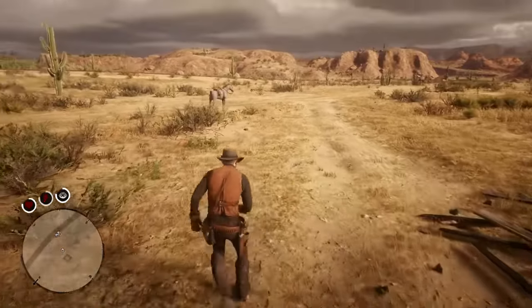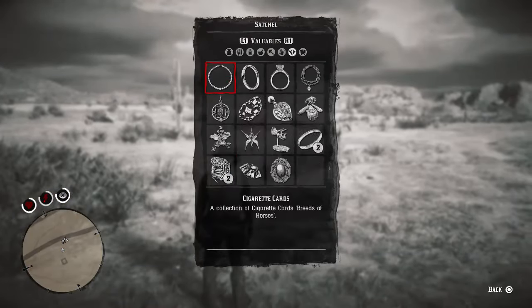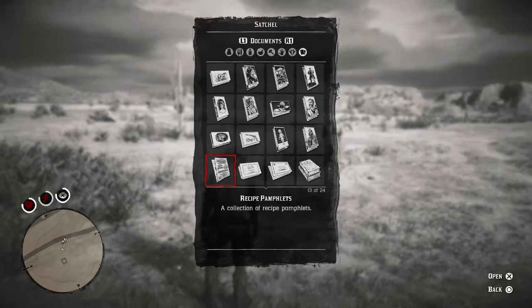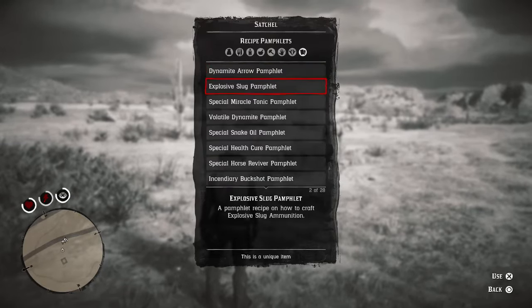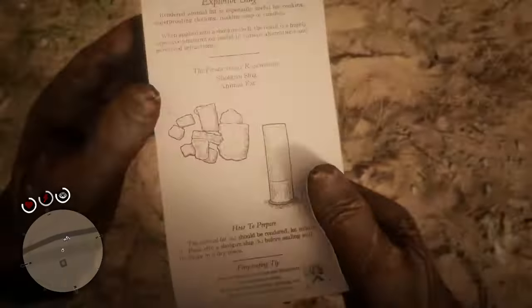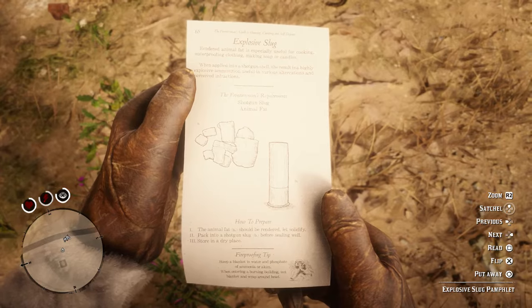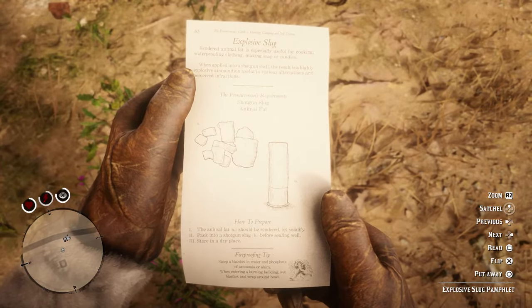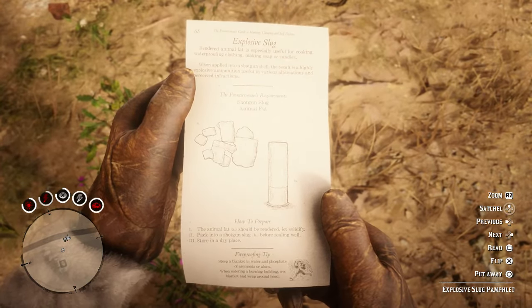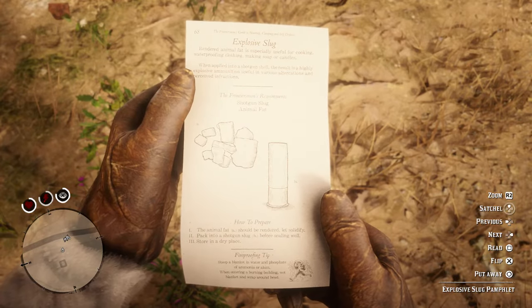Now to actually have the recipe unlocked, you're going to want to go to your satchel, and then go over to your documents. Go down to recipe pamphlet, and as you can see, you've got the explosive slug pamphlet, and then you go to use. Once you've pressed use, it's going to open it up, and that is everything that you need to do. It will pop up in the top left corner that you now are able to craft this recipe. Obviously for me it's not popping up because I have already unlocked this recipe.